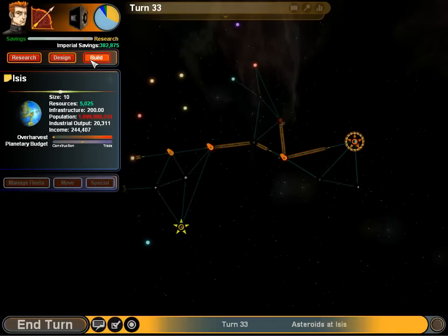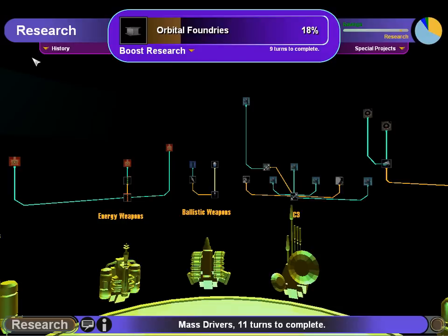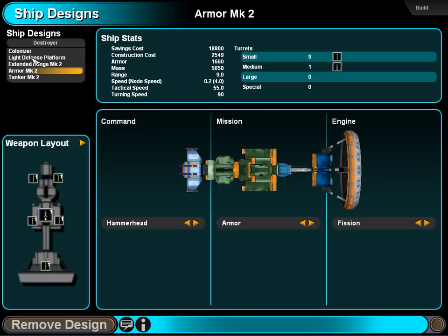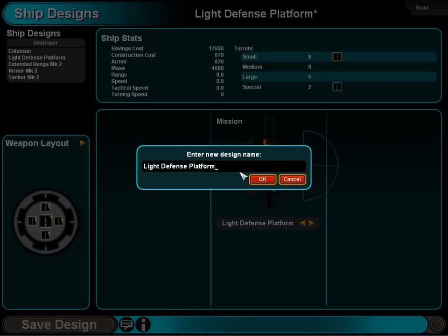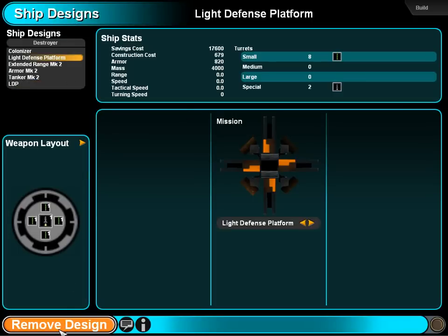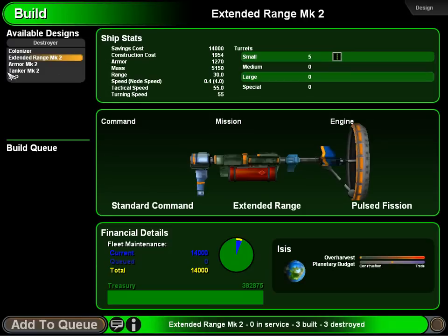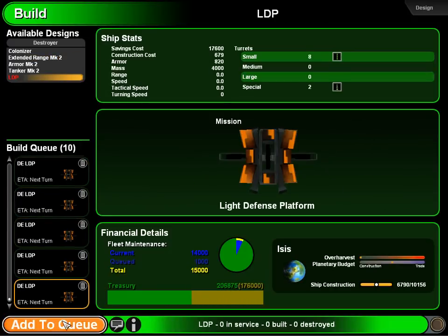I've done something very foolish. I was going to mention something about how large a platform can be supported, but first things first, let's design a platform. Light Defense Platform, armed with the best I've got. Save design — I'm just going to shorten its name to LDP. Ship design ready for construction. And let's build some of these. The real weapon is going to be their missiles, and we're just going to build all of them.